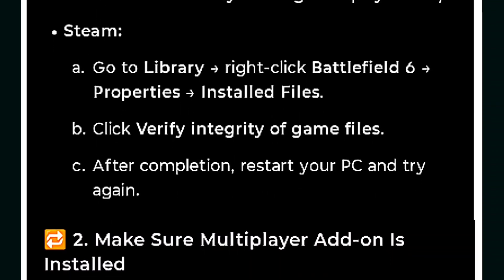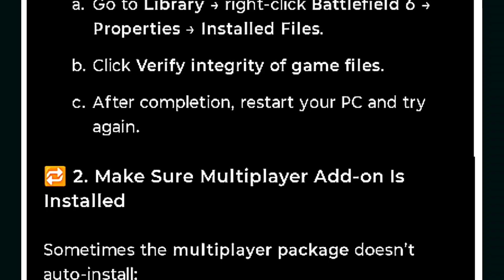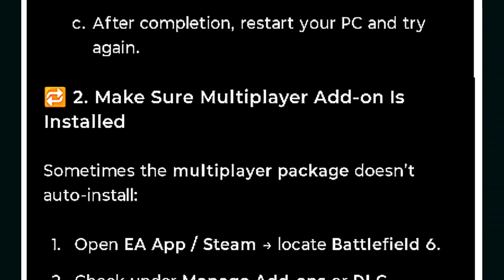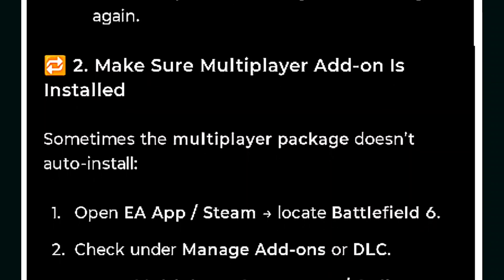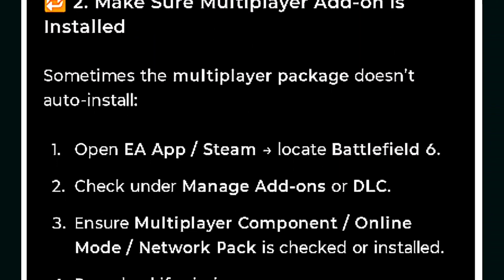If using Steam, go to Library, then right-click Battlefield 6, select Properties, then Installed Files, and click Verify Integrity of Game Files. After completion, restart your PC and try again. Also make sure the multiplayer add-on is installed, as sometimes the multiplayer package does not auto-install.